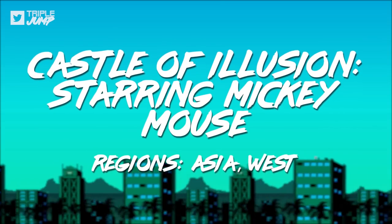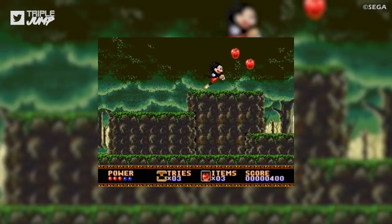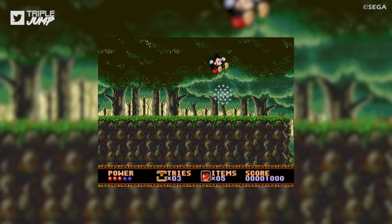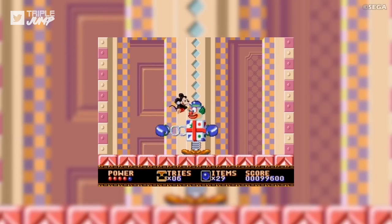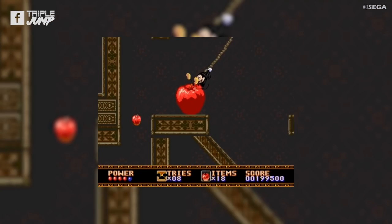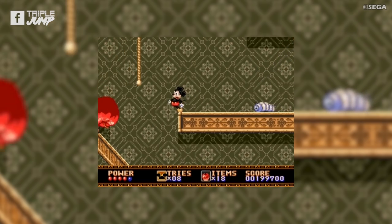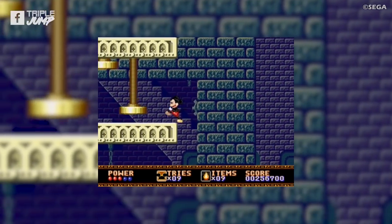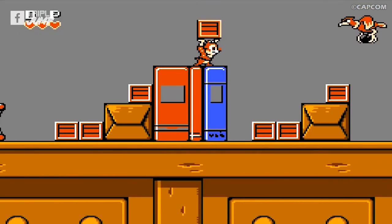Number 15: Castle of Illusion — Mickey Mouse (Asia and Western). When it comes to licensed games, Disney has been rather fortunate. Whatever system you owned growing up, the odds are good that at least one Disney game was a cherished part of your library. And if Castle of Illusion was that game for you, you might just have had the best of the bunch. This is a gorgeously animated outing for Mickey Mouse that its sequels were never able to top. Critics at the time gushed about its graphics, soundtrack, and playability, and time has done very little to dull those impressions. It was surprising to learn that any Disney games at all would be included on the Mega Drive Mini for licensing reasons.